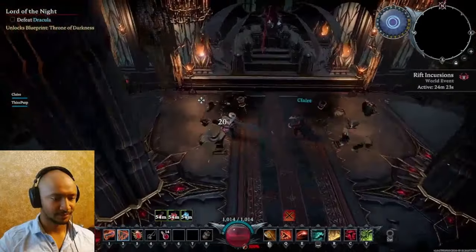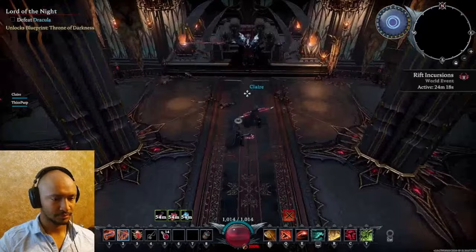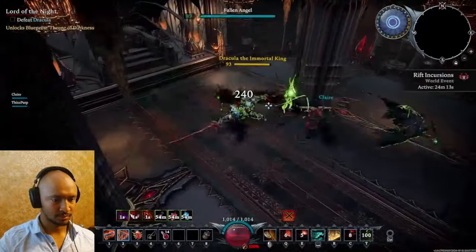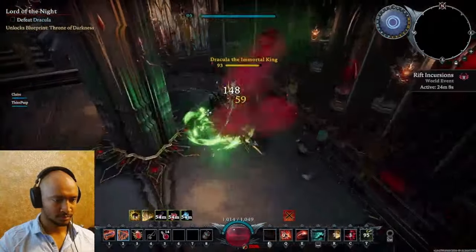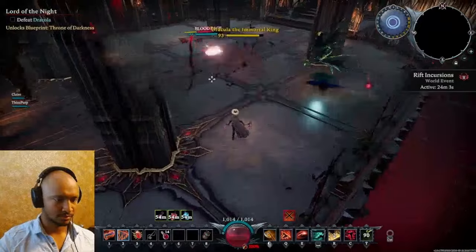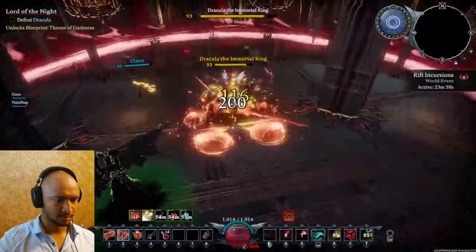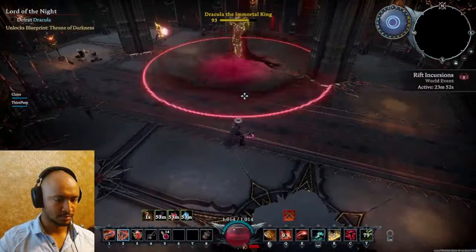Here's a VOD and full breakdown kill of Dracula the Immortal King on Brutal difficulty as a duo. I'm using Lightning Curtain because it blocks projectiles, and if you've ever fought this asshole before, you know he summons a lot of erratic projectiles that can be hard to keep track of all at once. I thought I'd play a support role as well, helping my friend not get hit by those red chakras especially, because they have very erratic patterns.